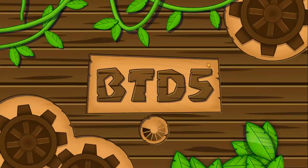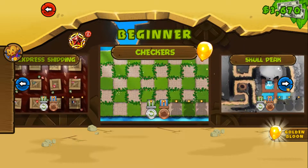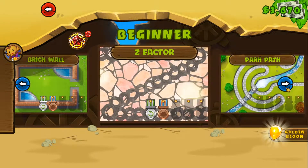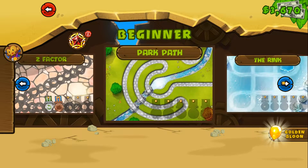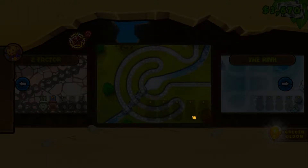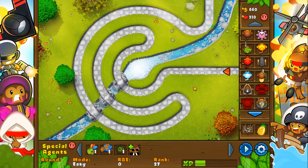Let's get right back into it. We left off doing Brick Wall and Z Factor, so that's good. Now let's do Park Path and the Rink, on easy of course, and the reverse, so we can get all the medals here.